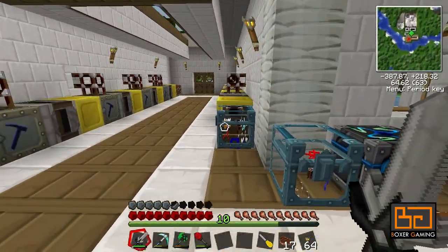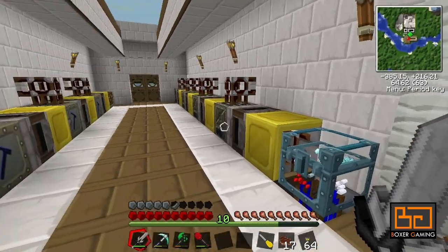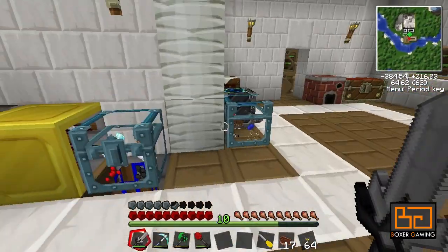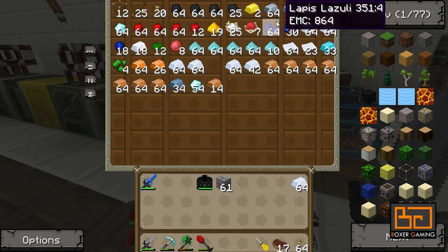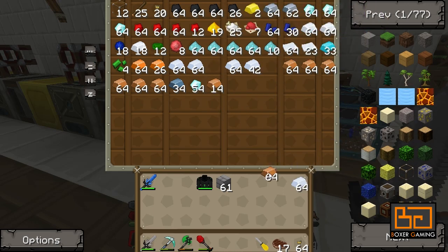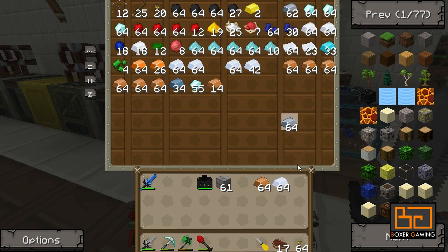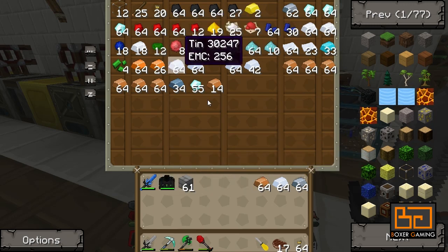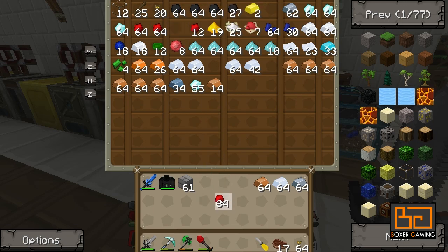First off we're going to start with the basics. What you want to do first is get some copper, get some tin and smelt those. You get tin ingots and copper ingots, and also get some iron. These are very easy to get — copper is very, very common and tin as well. But you also need some redstone to start.